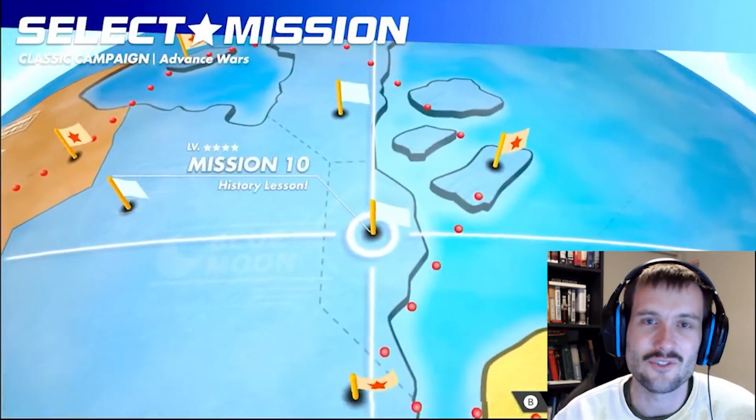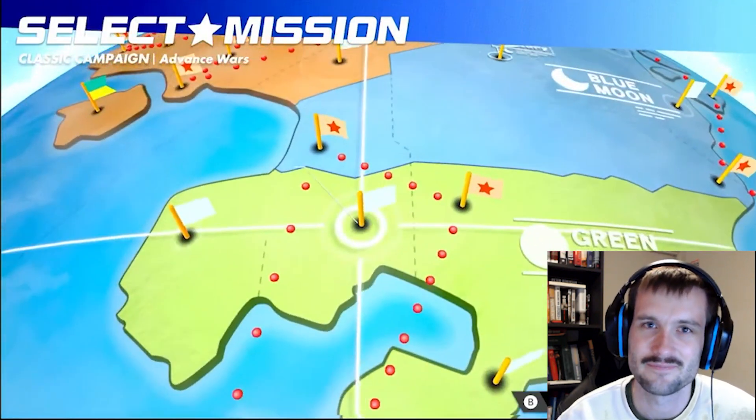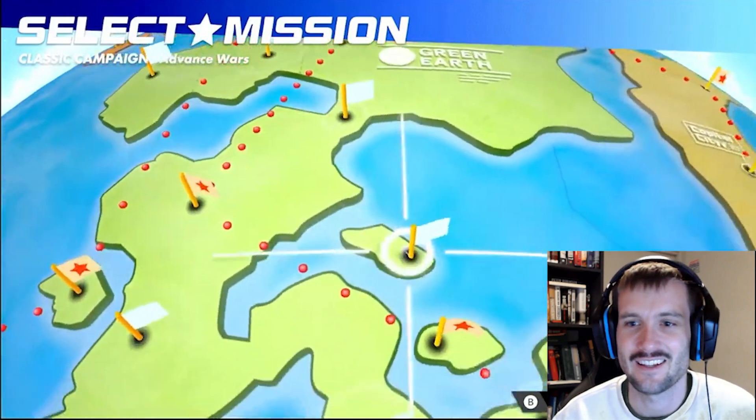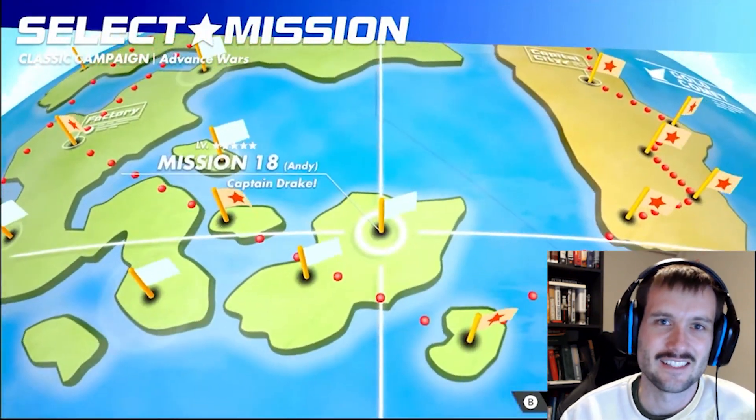Once you have a hundred percent completion, you'll be able to purchase Nell as a playable CO from Hachi's shop. That is how to unlock the Rivals mission in Advance Wars 1 Plus 2 Reboot Camp, and also how to unlock Nell as a playable CO.